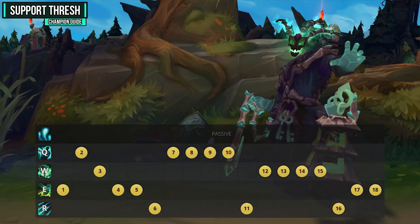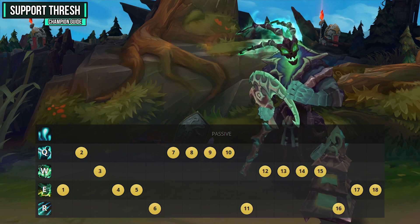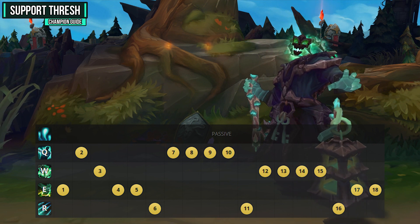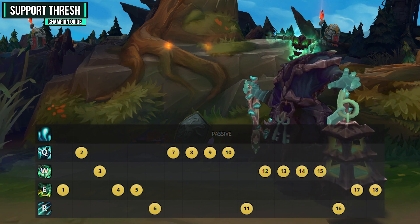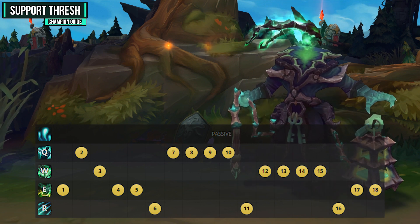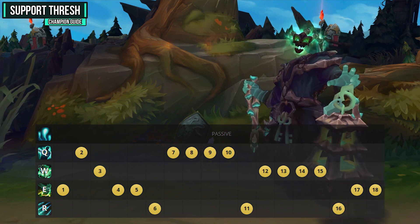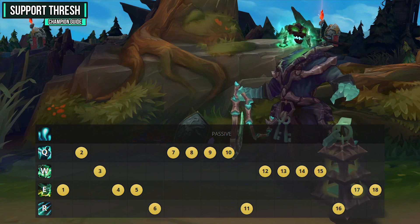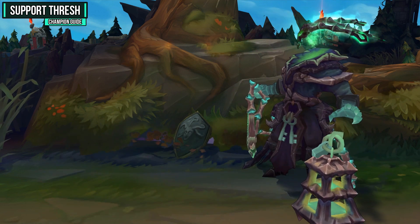For your skill order, put a point into your ultimate whenever you can at levels 6, 11, and 16. Then put 3 points into your E ability so your auto attacks are much more effective and your Flay damage is significant — this makes your lane phase a lot more effective. Focus on maxing your Q ability next to use it as much as possible in the mid and late game and find picks. Save your W ability for last, but make sure you take a point in it at level 3 so you can save allies, shield people, and collect souls.